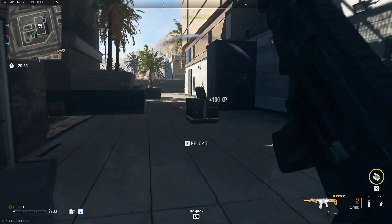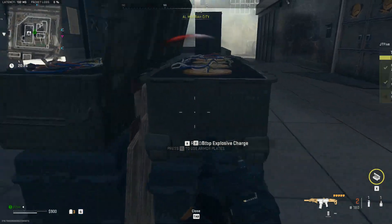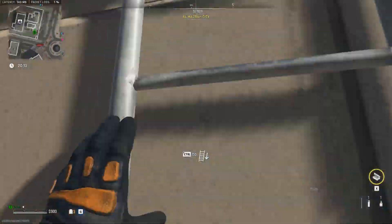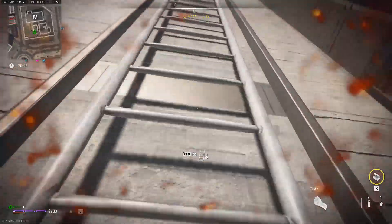The supply site is in the middle of the US Embassy between the three buildings. Be careful when you are here since there are a lot of AI around this area. Once you have planted it, you can leave — it will detonate without any AI nor operator being able to interfere with it.